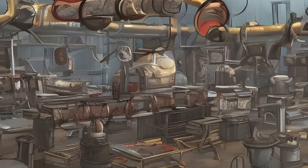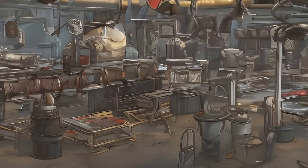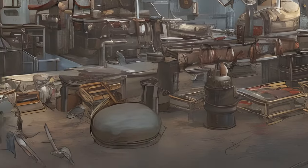Additional machinery stations include: ammunition plant, armor forge, auto loom, builder, energy weapon forge, explosives mill, food processor, heavy weapon forge, pyrotechnics mill, weapon forge, and nuka mixer station.